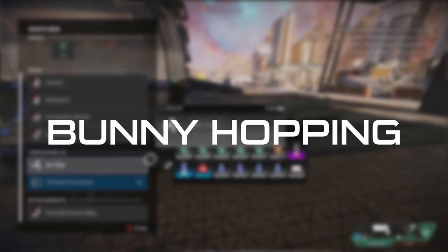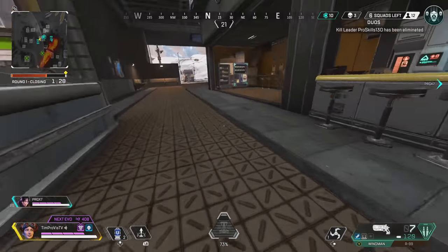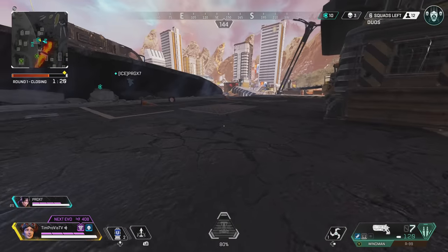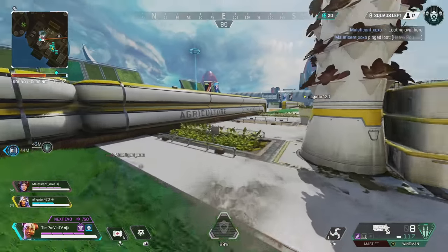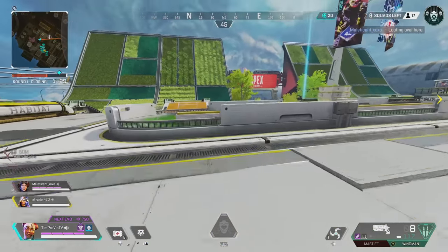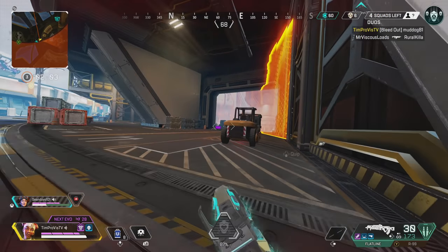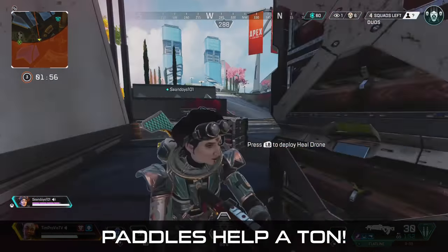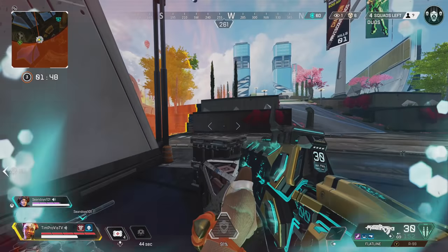Our first and really only movement ability deemed more advanced is the type of movement called bunny hopping. It is much easier to achieve a successful bunny hop on keyboard and mouse than on controller. I am a controller player but I highly recommend, if you are a PC player, to bind your jump to scroll wheel as well — I found that this makes it much easier to accomplish. For controller players, your crouch settings will need to be set to hold in order for this to be most effective, and this is significantly easier to accomplish if you are playing with paddles. I have jump and crouch bound to two of my rear paddles. There are other ways to accomplish this without paddles, such as binding jump or crouch to your stick buttons, but I have not tried this myself.